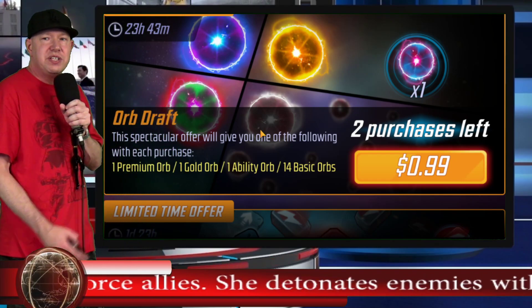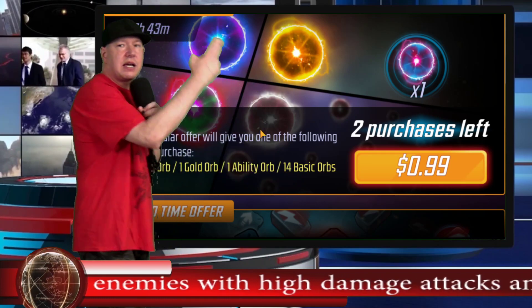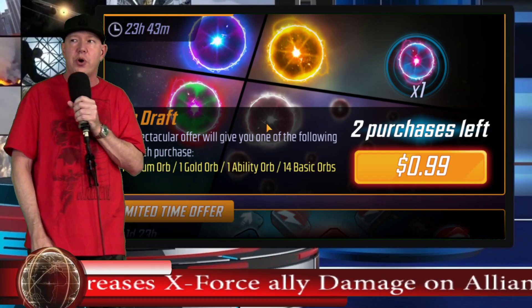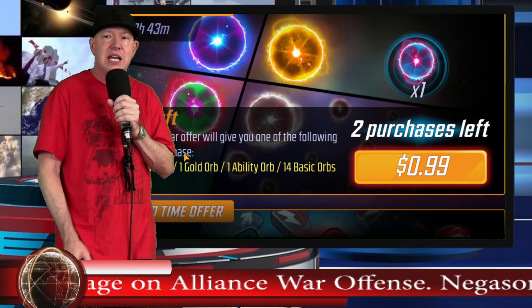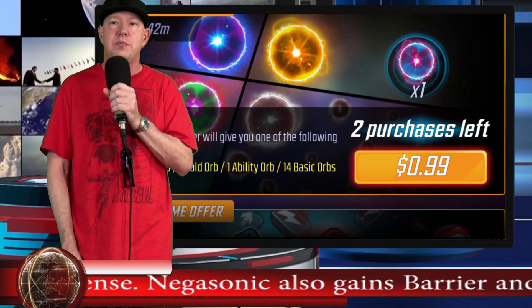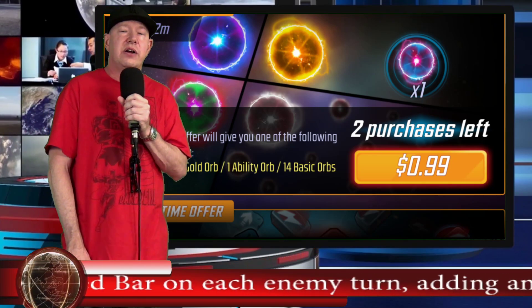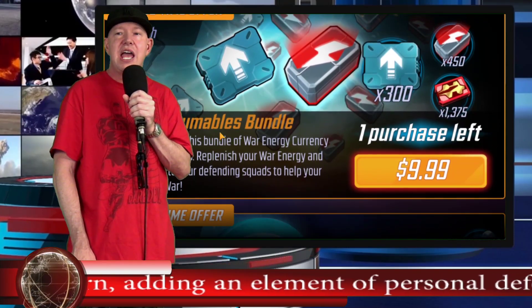This is a slightly different premium-gold-ability-basic orb pack. I believe the other one for a dollar that has the red star orb is more value since I value red stars more than gold orbs. I'm not buying this for the same reason — I don't need ability orbs, I don't need training orbs, and I don't put any value on those, so I don't want to spend a dollar on something with no value to me.